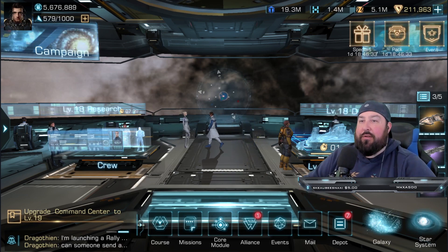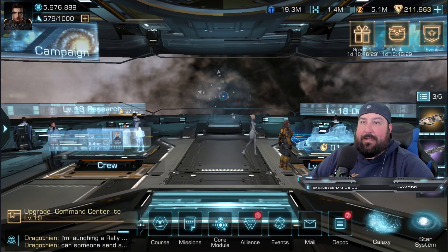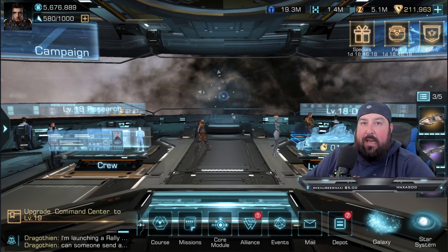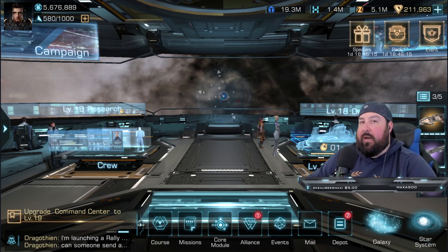I'm not even talking about your daily and weekly events like Galaxy Star, Galaxy Patrol, Secret Signal, all those things. I'm just talking about the everyday things that you can do in the game to get a ton of free rewards. So let's jump right into it.